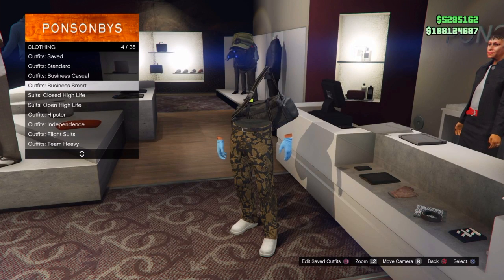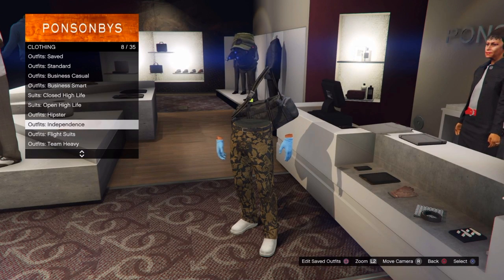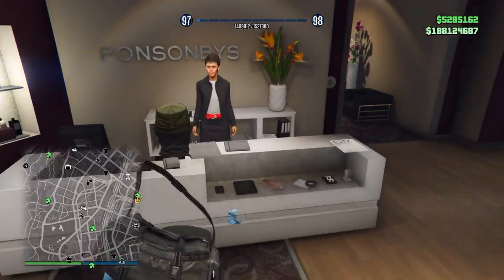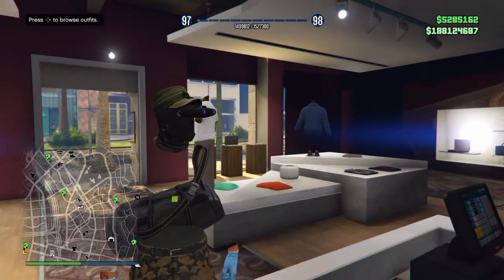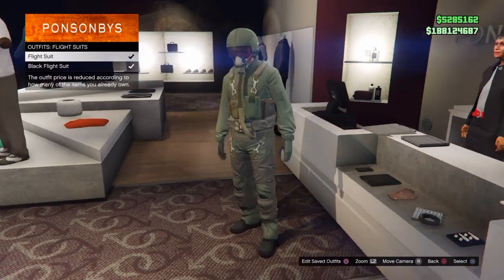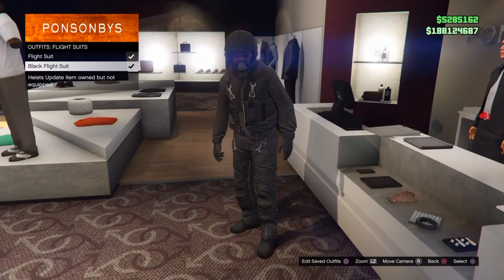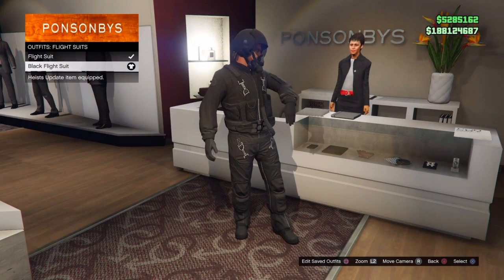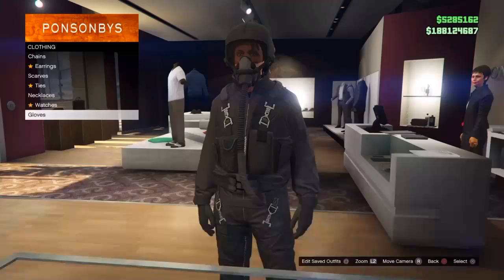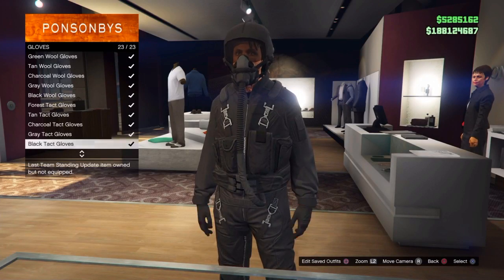Okay YouTube, you want to start off by going to any clothes store on your map. You're gonna need money for this glitch — you do have to have a lot of money. You gotta put on a black flight suit, and you gotta have all the gloves, all of them.